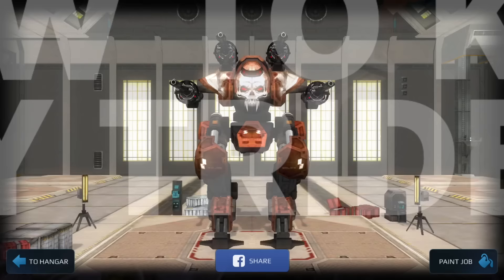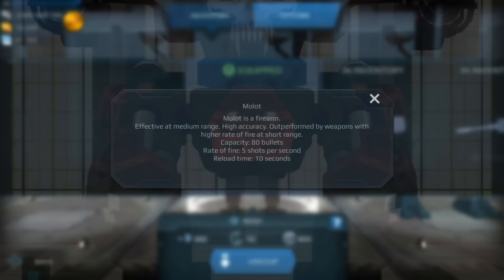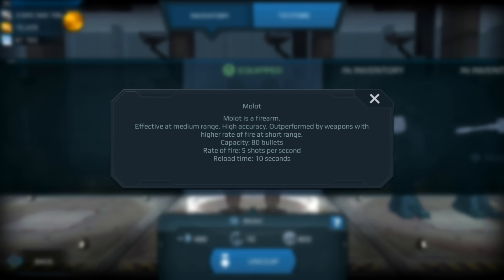In the first build, we're going to look at the Pattern Molot. I have a screen up giving you more details on the Molot — feel free to pause the video. In short, it has a 10-second reload time, a range of 800 meters, and four Molots are deadly.